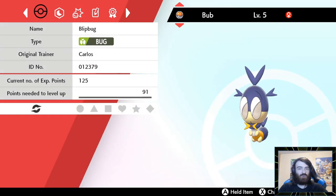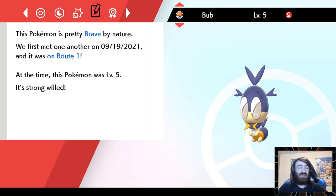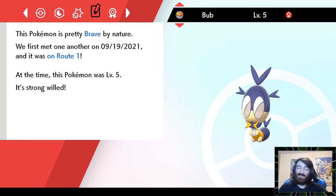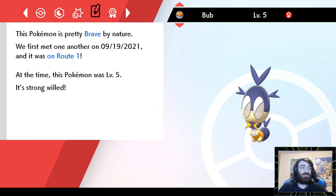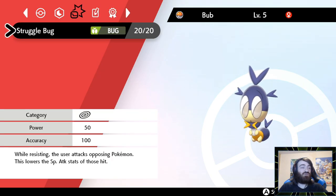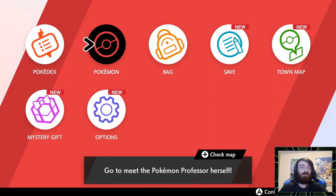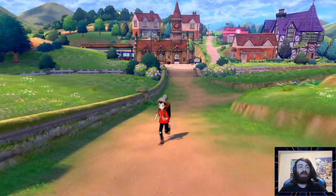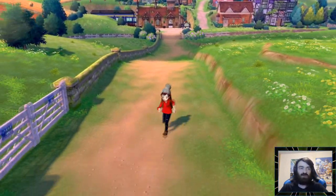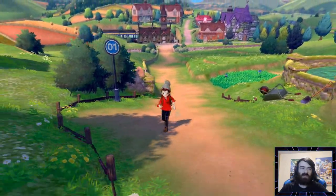We're gonna have a whole bunch of Pokemon ending in 'ub' — there's gonna be a whole unit. Maybe just Bub. I need this to happen. Our encounter was a Blipbug — I don't know much about it. I know that it becomes Orbeetle. It is a brave nature, not the dream. Plus attack probably isn't good, and its only attacking move is Strugglebug. I'm glad I just threw a Pokeball rather than trying to weaken it. The Nuzlocke has begun because we have Pokeballs — that is our Route 1 encounter.